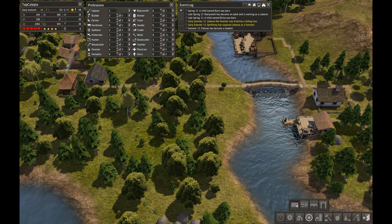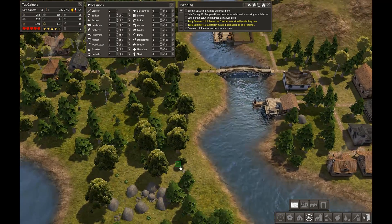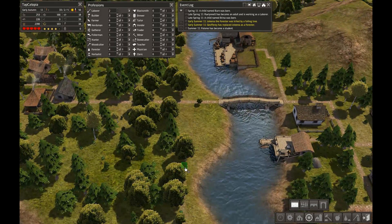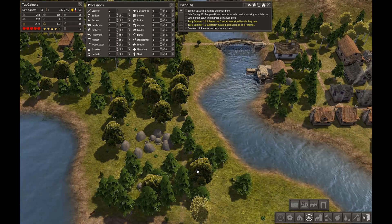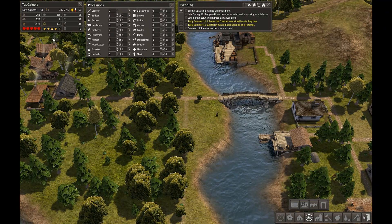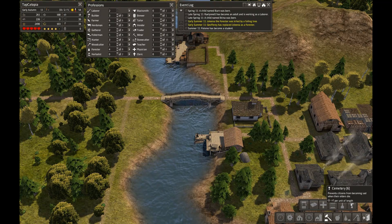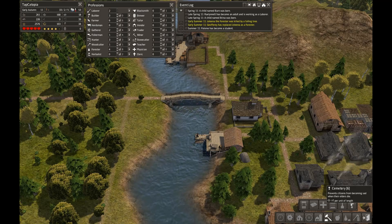I guess what we'll do is get ready with the next batch of roads and come pretty much along that coastline. Hopefully we're not going to destroy a million trees doing this, but I expect we are going to take some down. Now it looks like my happiness has fallen a bit, so I may have to do something like build a cemetery.